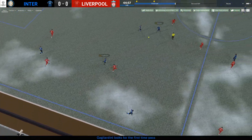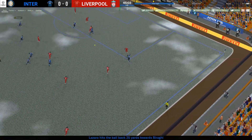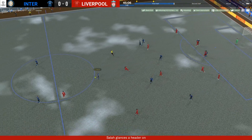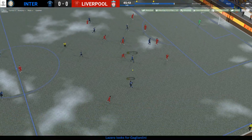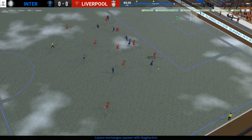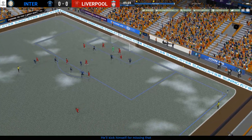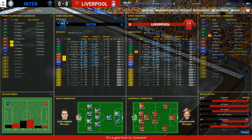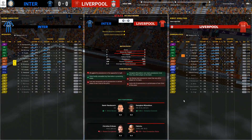Should we go with a defensive midfielder perhaps? But this is beautiful — Lazaro on the right flank, Eriksen picks it up, then Gagliardini, Lazaro into the box to somebody — oh, Haaland! That was so close. He's been sensational since we signed him, but he missed that one.